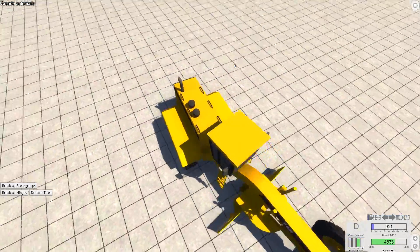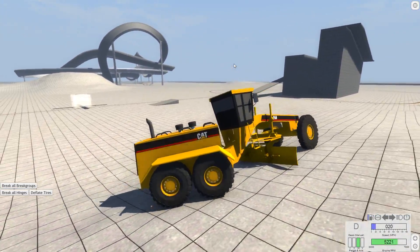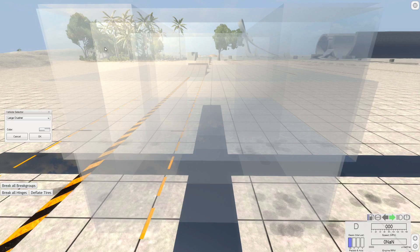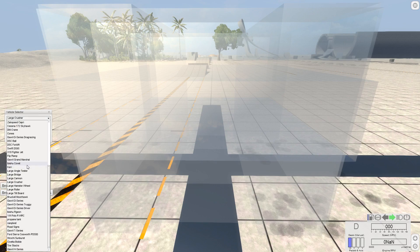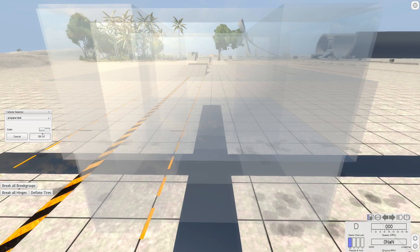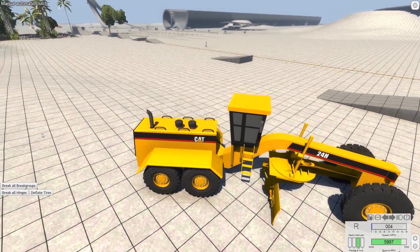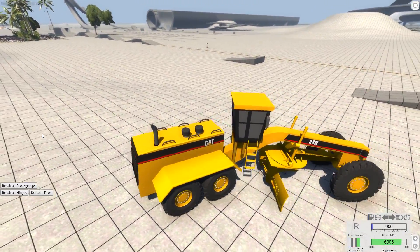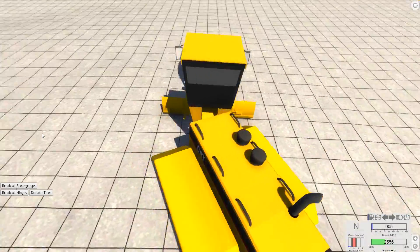We'll try crushing it some more later on, but not with the crusher — the crusher just does bad things to it. Instead, what we could do is try something a little less violent. We'll try a propane tank, which will blow up, but it's less violent than a crusher in terms of how much damage it'll do. Back this thing up, line it up, and we'll try hitting the propane tank.